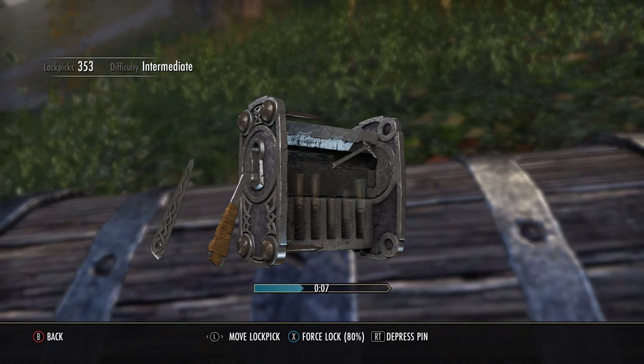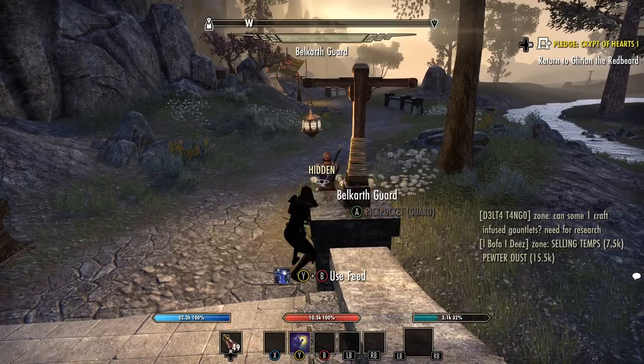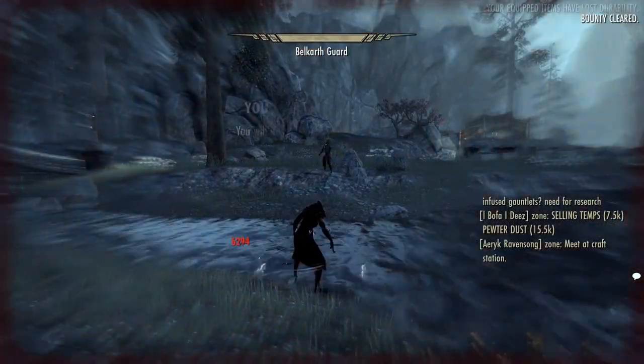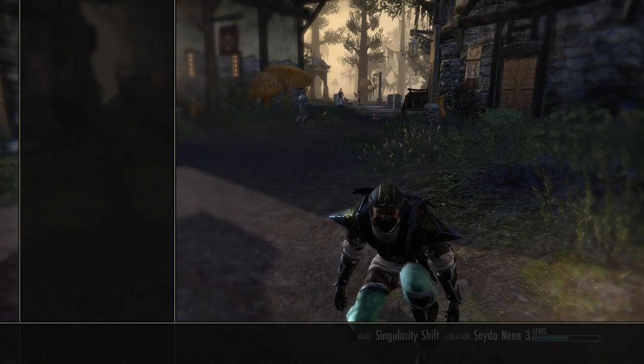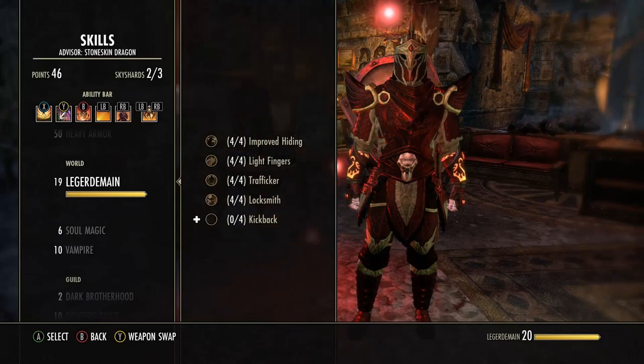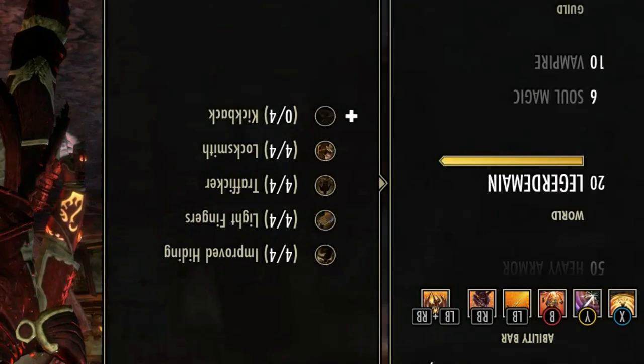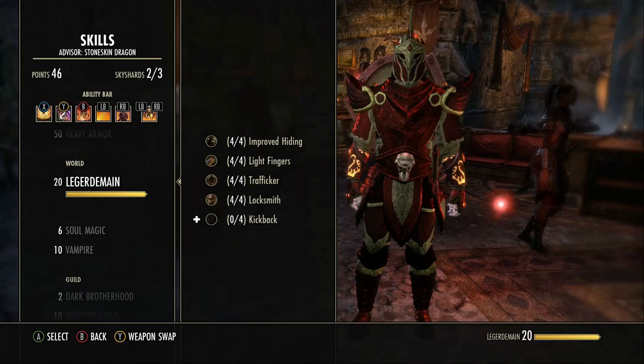Do you hate lockpicking? Do you hate the fact you lose all your stamina when you're sneaking? Get in trouble with the guards a bit too often? Suffering from a case of being poor? Well, do I have the product for you? Allow me to introduce the Legerdemain Lockpicking skill tree!